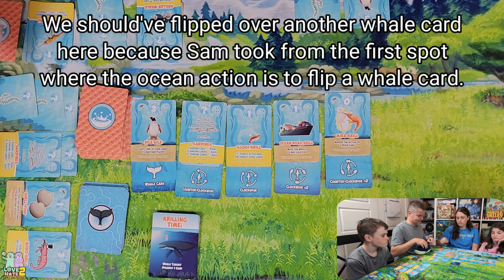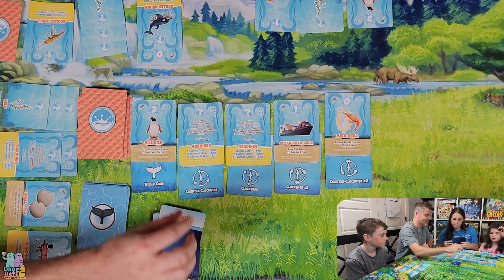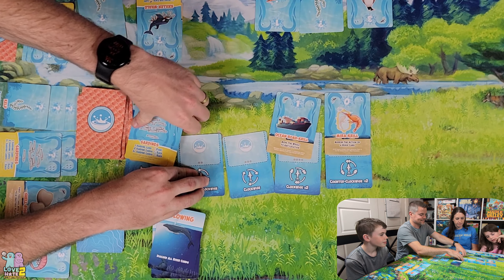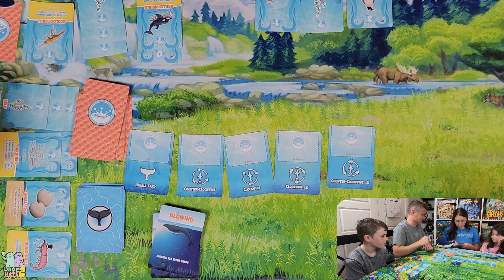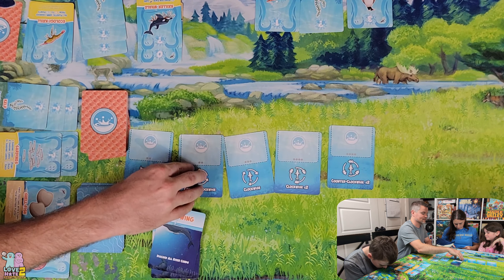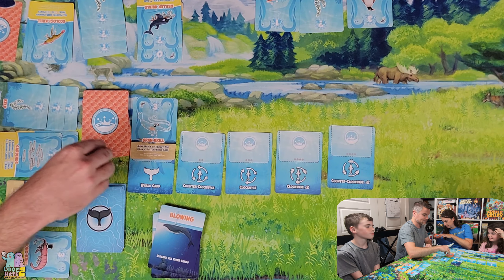Anna's turn — the whale passes to Mom. We replace with more Sardines. The whale card is Blowing — all sardines go away! All of Lance's sardines that he needed go away. Mom is the whale target, so she decides how those cards go into the whale's mouth — she could put them on top, bottom, or mixed in. There's some strategy to that.